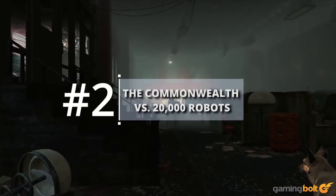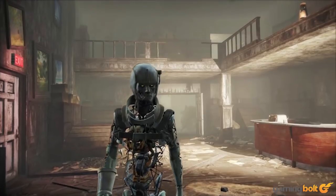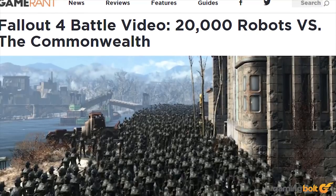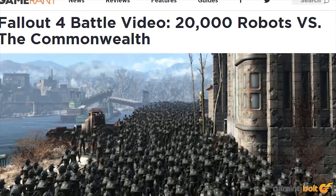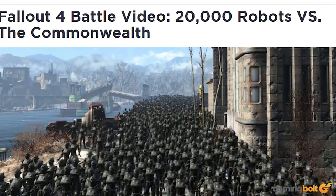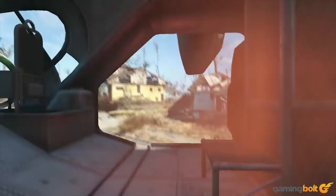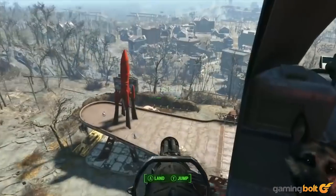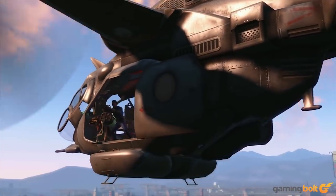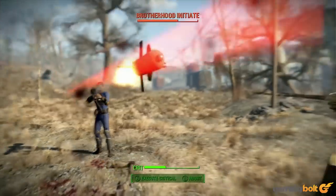The Commonwealth vs. 20,000 Robots: You knew it would eventually come to this, because who in their right mind could possibly not want it? Cosmic Contrarian unleashed 20,000 synths, assaultrons, and robots onto the Commonwealth — if for no other reason than to simulate an actual invasion by the Institute on the Wasteland. Stick around to the 16-minute mark of the full video, because we get to see how the synth army would fare against Liberty Prime, the OP robot of all OP robots in Fallout. Spoiler: not very well.